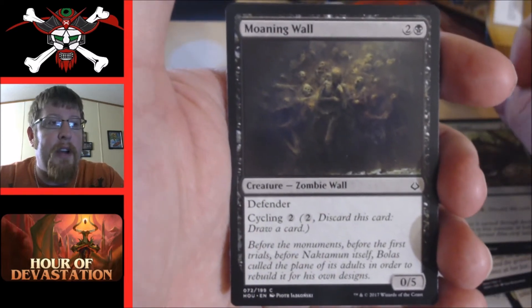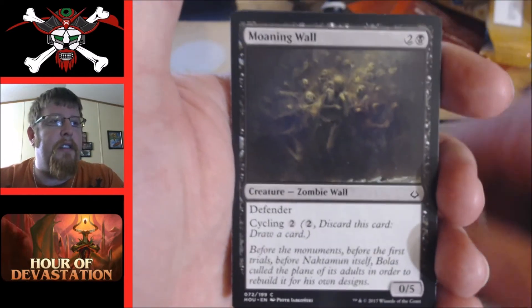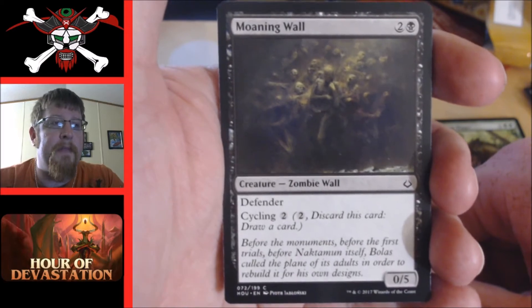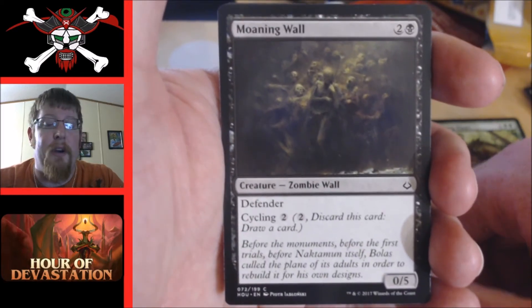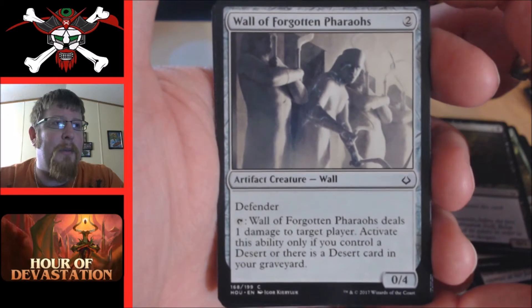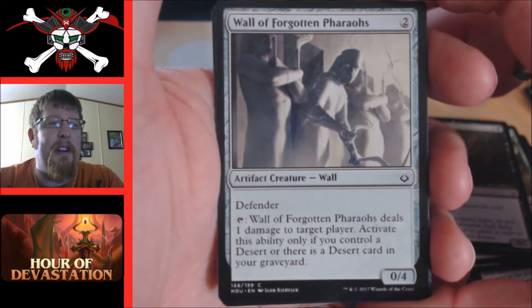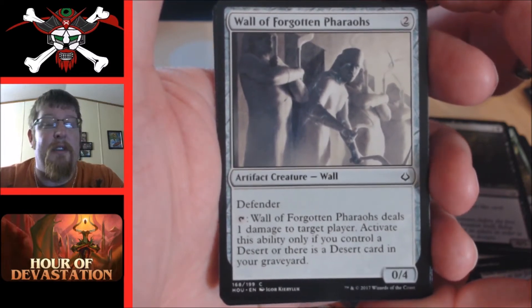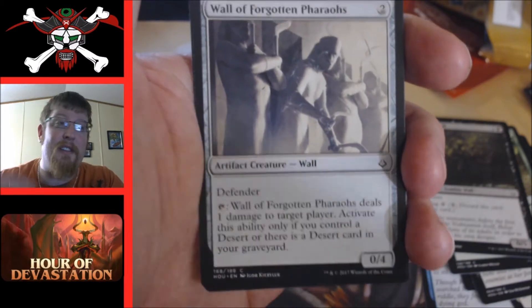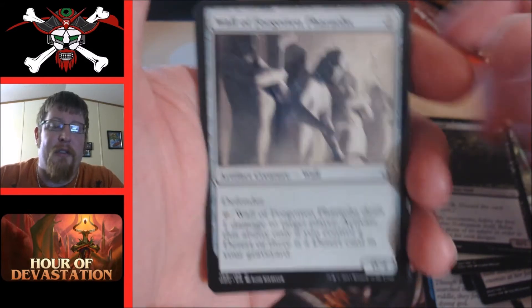Moaning Wall — a defender, two and a black, zero five with cycling for two. It's going to be a good blocker; if you don't need it at the moment, cycle it away. Wall of Forgotten Pharaohs — another defender, zero four for two, and you can tap it to deal one damage to a target player if you control a desert or there's a desert in your graveyard. If I was looking for defense in my sealed pool I might toss it in, though I don't think I'd use the tap ability much.